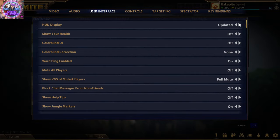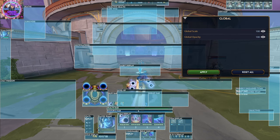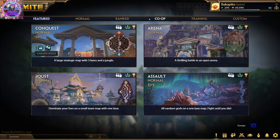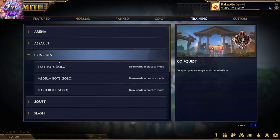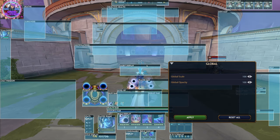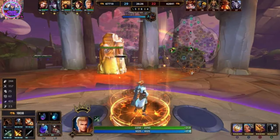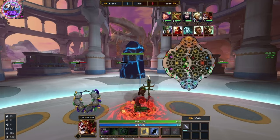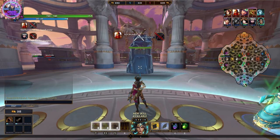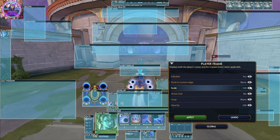Our last option, as far as I know, is only available on PC and it's about the HD general display. We will set this to the updated version and now we can adjust our default UI in any way we like. To do so, join a game against bots or just go into jungle practice, press escape, and then select edit UI. Since this is very personal for each of us, all I can do is share some UI ideas with you — I will also share some pictures in the description. Pretty much what we can edit in our UI is the location of every element, the size, and the opacity.